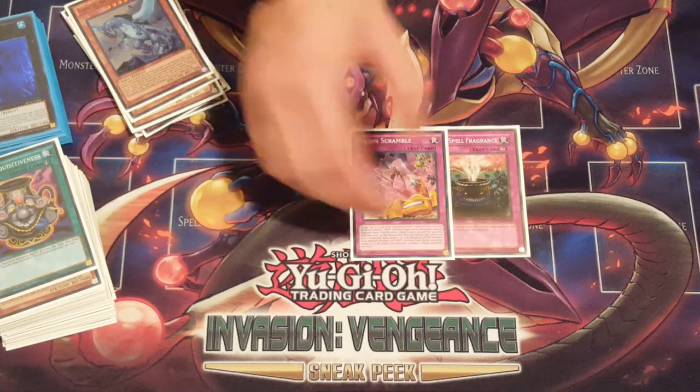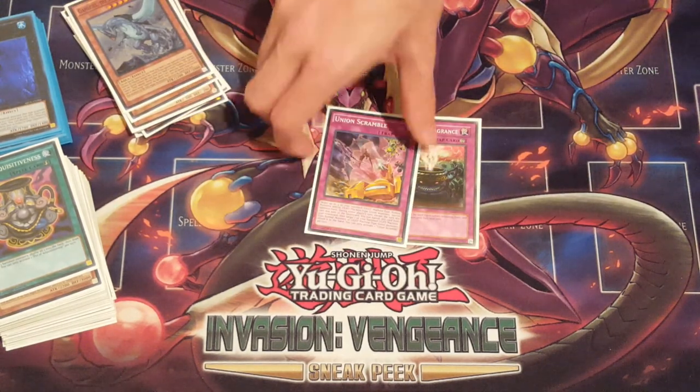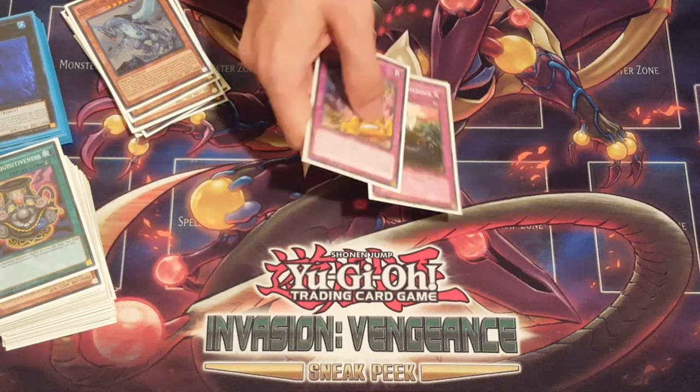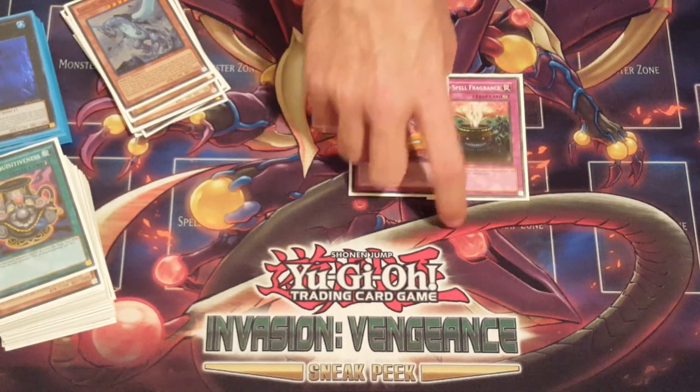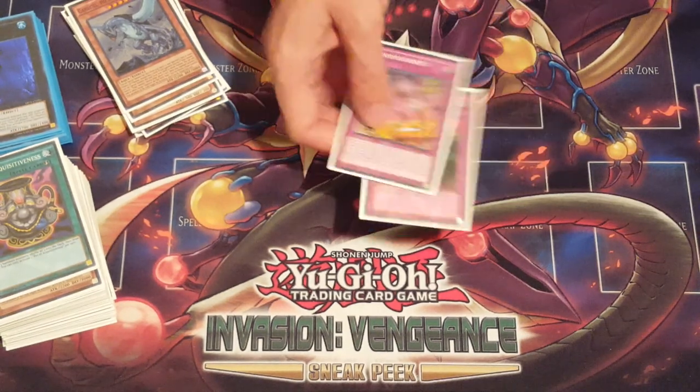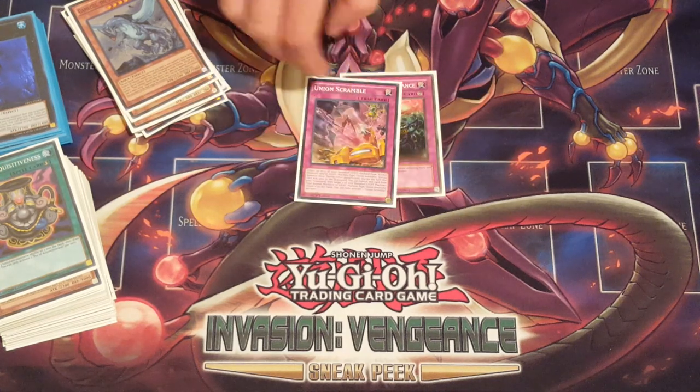The third Anti-Spell Fragrance, and then one Unit of Scramble — maybe Magnet Reverse, I don't know, I like both of them. Unit of Scramble is nice because you can make rank fours and it technically puts more damage on board. But Magnet Reverse is a quick-play spell, so if you have it in hand you can just live-rip it — they won't even see it coming. So that's really nice.